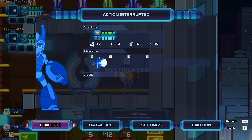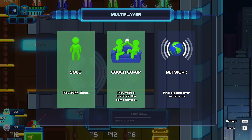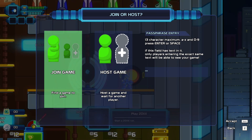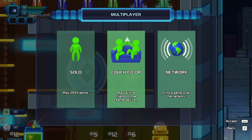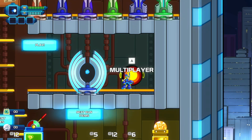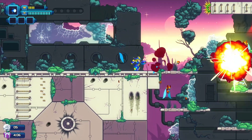There aren't many players right now — not sure why, since this game is free. I guess it doesn't interest that many people. But you can play with anyone, not just your friends. To host, go to Multiplayer, then Network, then Public Game. It's public to everyone, not just your friends, and you start hosting and wait for someone to join.